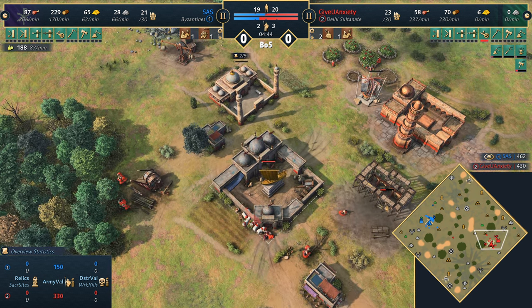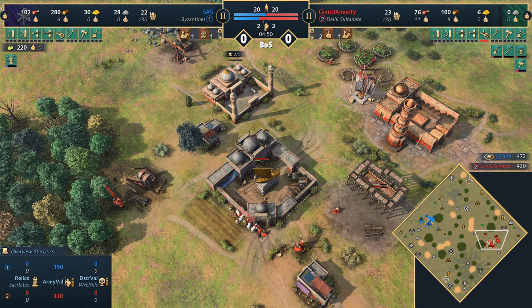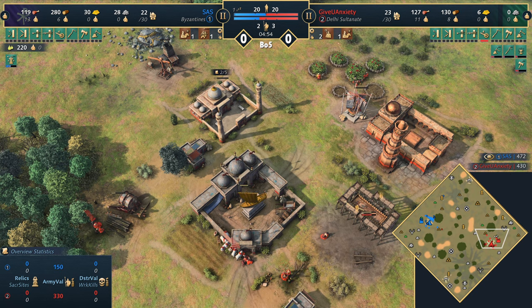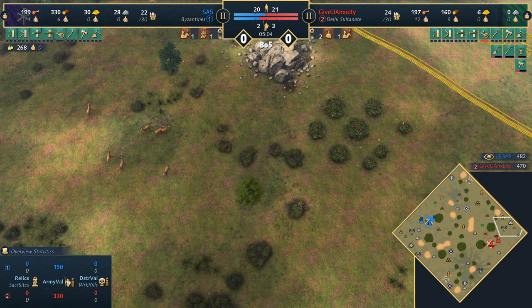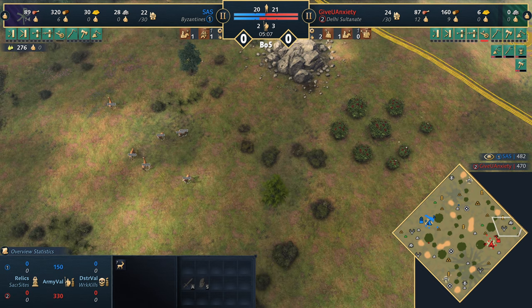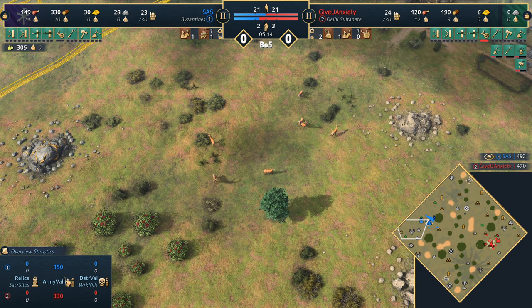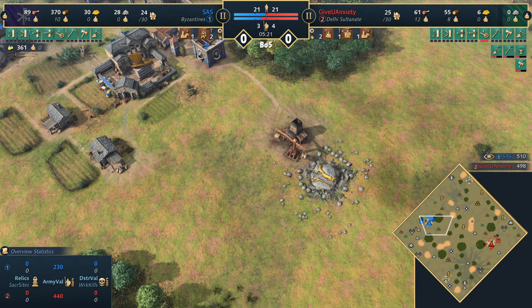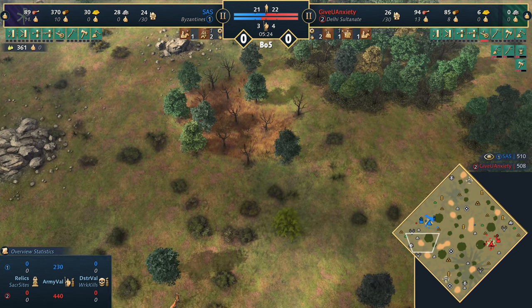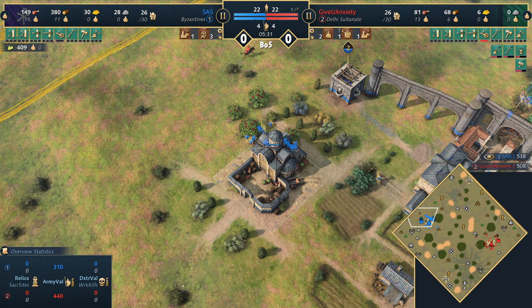The Delhi Sultanate has this added dimension — whilst extending the feudal age, they can cope with a castle age army because the Ghazi Raiders get bonus damage against heavily armoured units. Plenty of sheep are being brought up for the Byzantines. Sassy is looking to get a second cistern, connecting them up with an aqueduct to increase the water level and gather speed for those villagers. Delhi's stable is opening as expected, with plenty of villagers on wood — possibly looking to get a blacksmith soon.